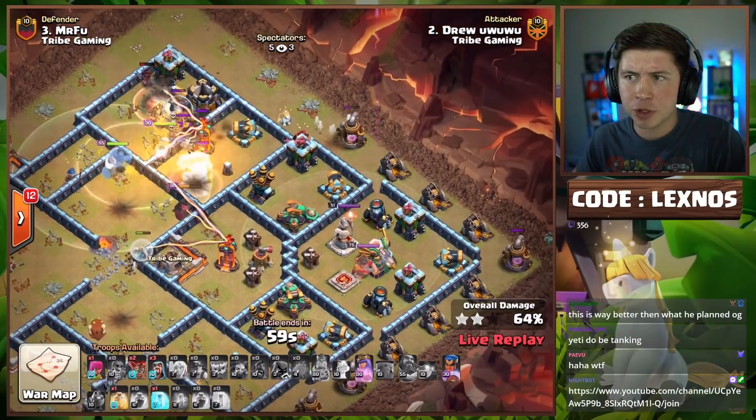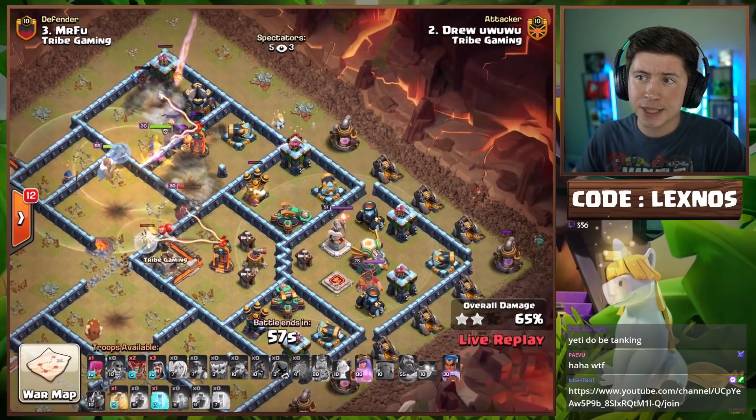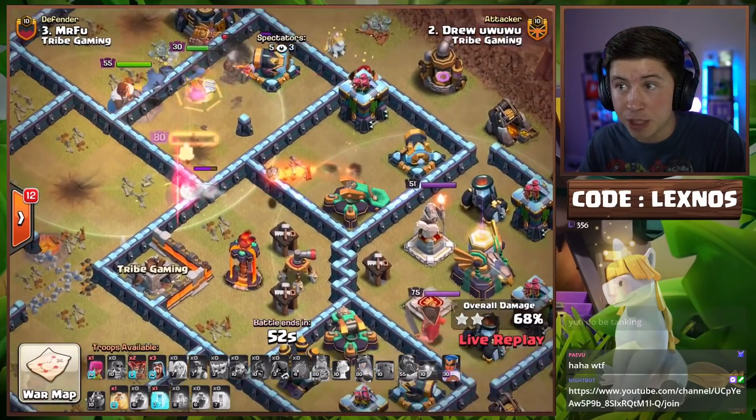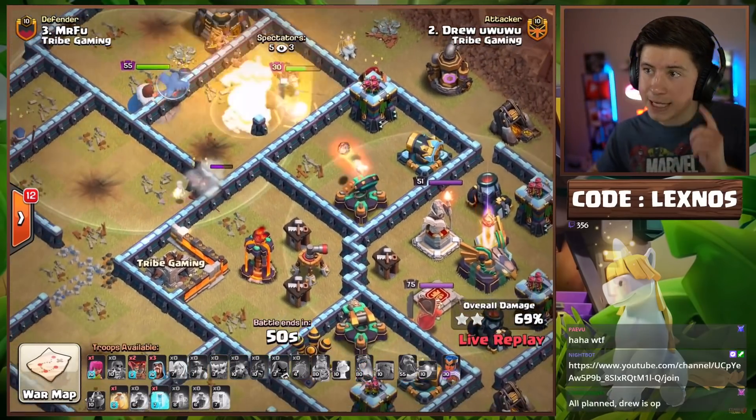King pops his ability with the Unicorn getting great value on the outside. Freeze spell for the multi in the core. That Wall Breaker though — now the Queen's going to wrap around the top side instead of breaching the wall for the core and the healers get in range of the multi. That Wall Breaker didn't help much. Heal spell on the top side for troops encountering the bomb tower and the multi. Queen still has her ability — needs to pop it right now. She dies through the ability.